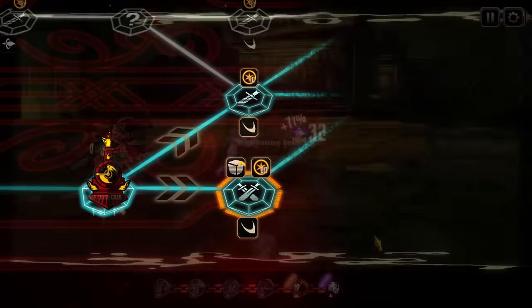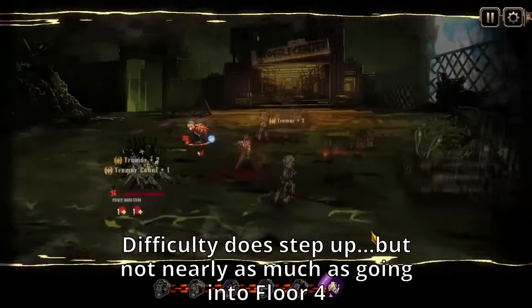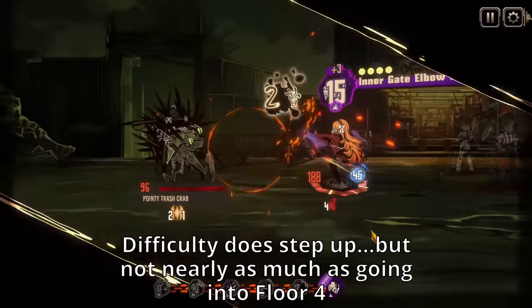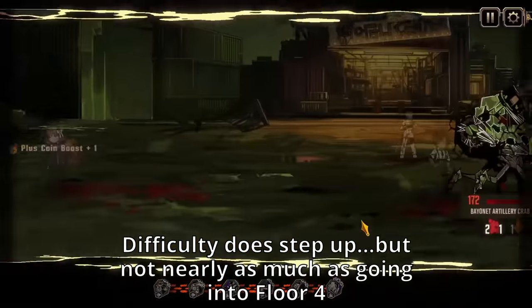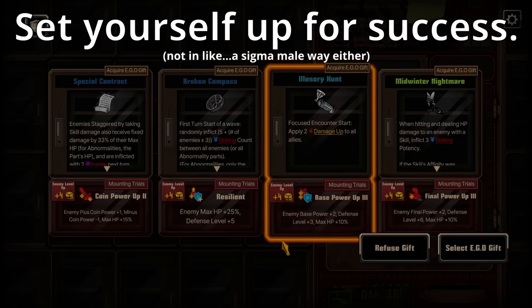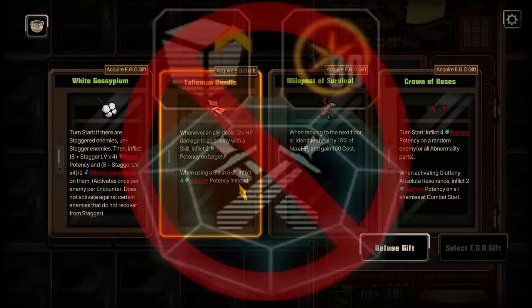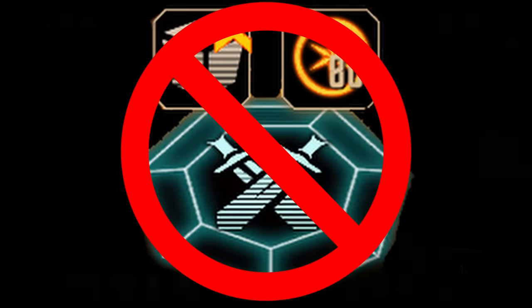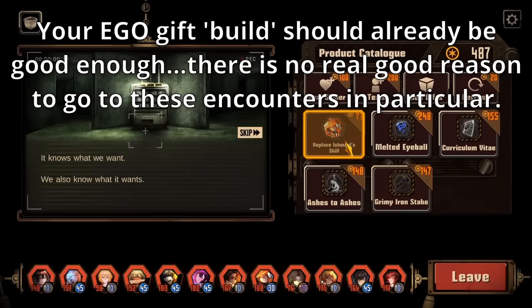Moving on, floor 2 and 3 should not pose too much of an issue, or at least not much harder than floor 1, but floor 4 and 5 are definitely where it becomes possible to struggle and struggle hard. Again, the most important thing is to set yourself up for success via ego gifts, proper debuff selection, and saving ego resources. But for these two floors especially, avoid elite encounters. No ego gift is worth the potential damage these encounters can do, and they also just take a long time — they are no joke.